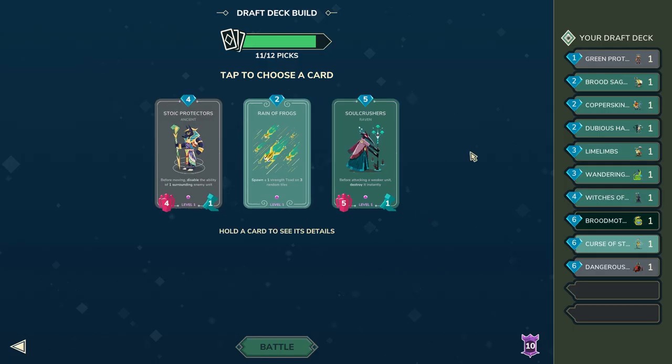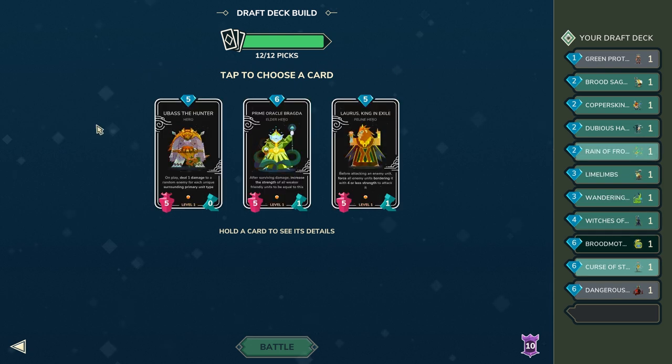These options here are actually pretty good. Stoic Protectors is a solid four mana. Rain of Frogs is obviously a very good card in Shadow Fan. Then you have Soul Crushers, which is pretty solid since I don't have any five-mana card in my deck. However, since I'm very much a player who likes to rush and play cards for faster cycling, I'm going to go with Rain of Frogs.